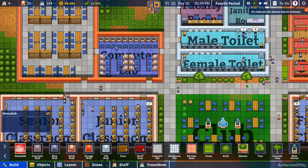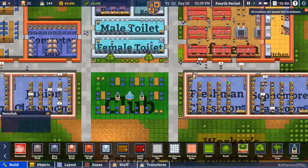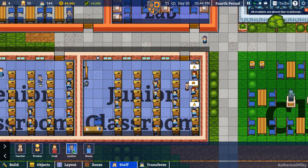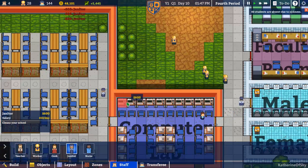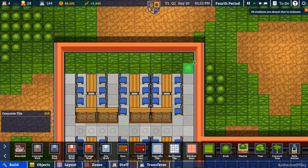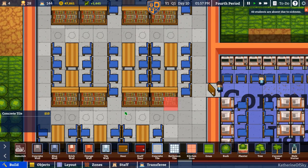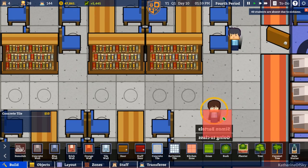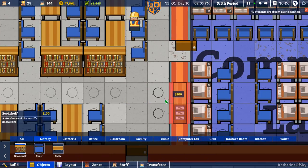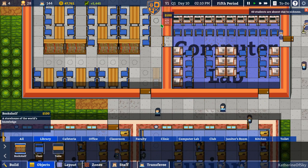I am almost done rearranging the library. 40 students are absent due to sickness — this is not good. I guess we need to hire maybe some more janitors. It's been pretty rough. Let's get the concrete in the rest of the library here. I really wanted to show the books because the library shelves look really funky from the side — they kind of look like VCR tapes when you put them all in a row like that.